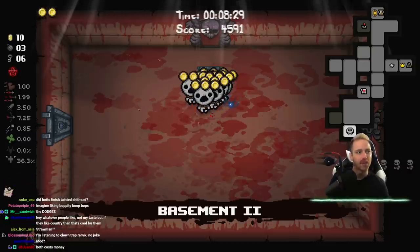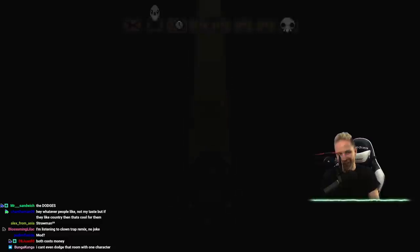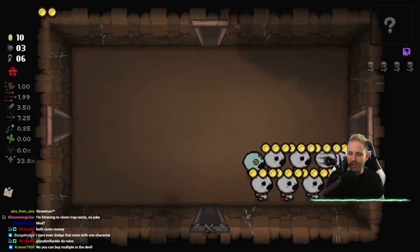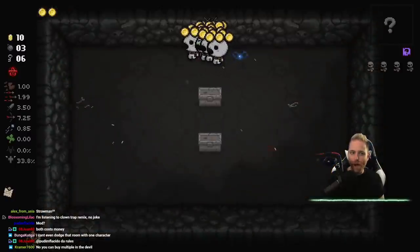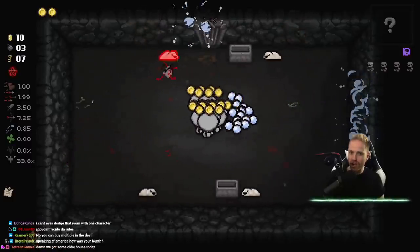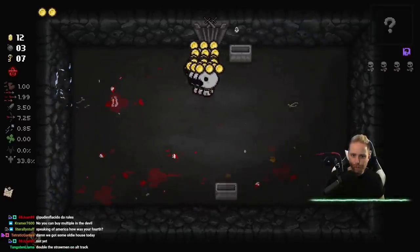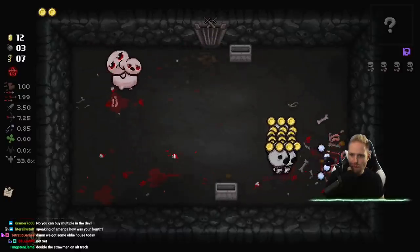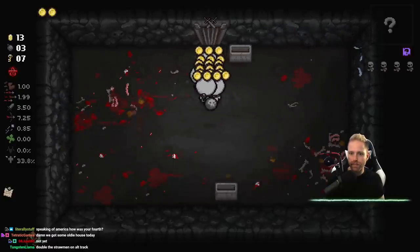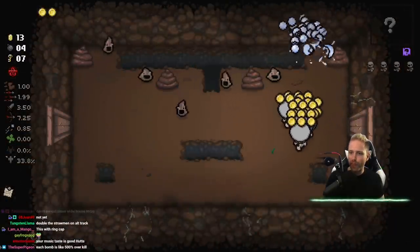I'm listening to Clown Trap Remix. They all jump down - didn't even notice that. Autobots rollout. I don't think we lost a single one yet. Let's try bombing a boss - that might be the way to do it. Maybe we could've used Short Fuse to our advantage. Speaking of America, how was your Fourth? Uncelebrated.